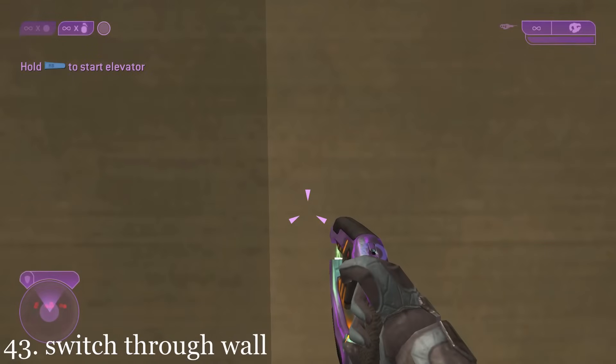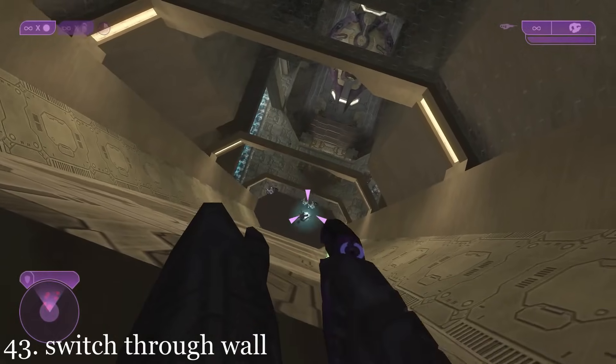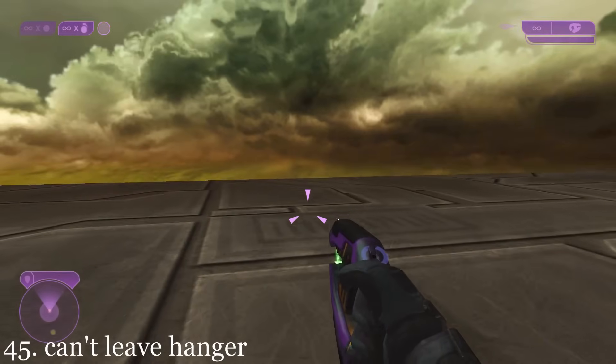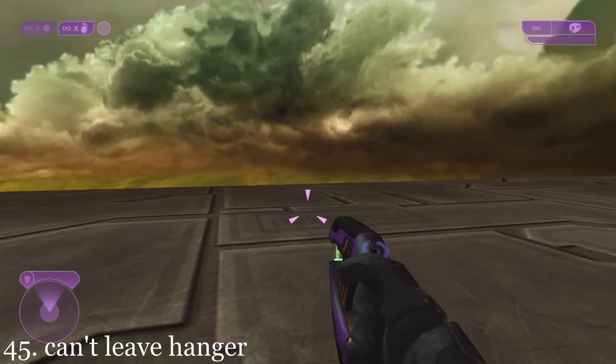You can activate the hangar bay lift switch through the wall here. The Sentinels will sometimes fire a green beam at the Seraph fighter, possibly repairing it. The player will be unable to fully go outside the hangar, with the strong winds preventing them from doing so.